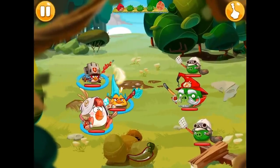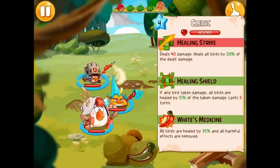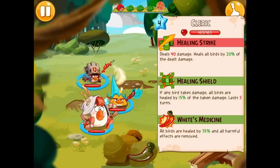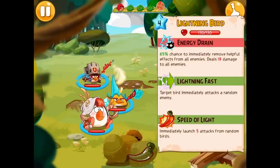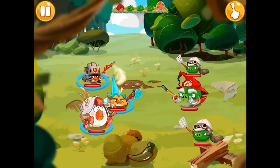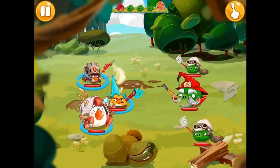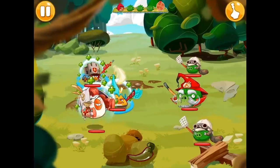Here we go. This looks a little more fair, doesn't it? Let's experiment. Healing strike deals 40 damage and heals all birds by 20% of the damage dealt. Healing shield - if any bird takes damage, all birds are healed. White's medicine heals all birds by 35% and removes all harmful effects. Energy drain. Lightning fast - target bird. That's nice. So she heals - makes sense. I'll give it up for heal shields.